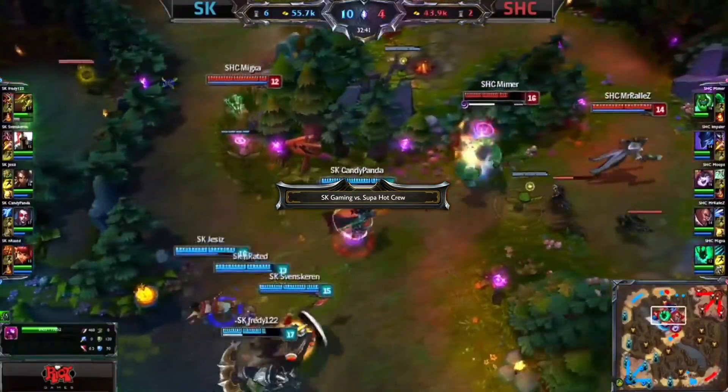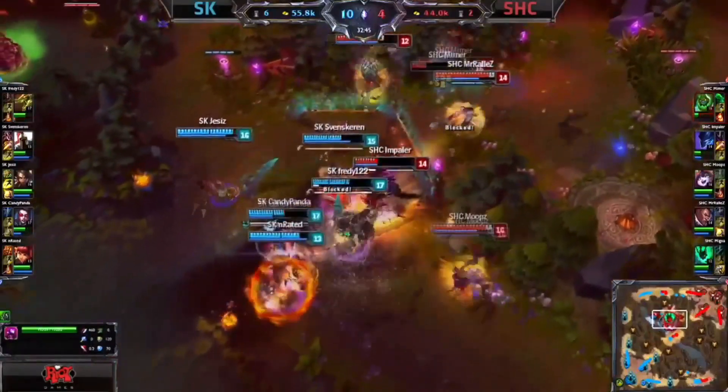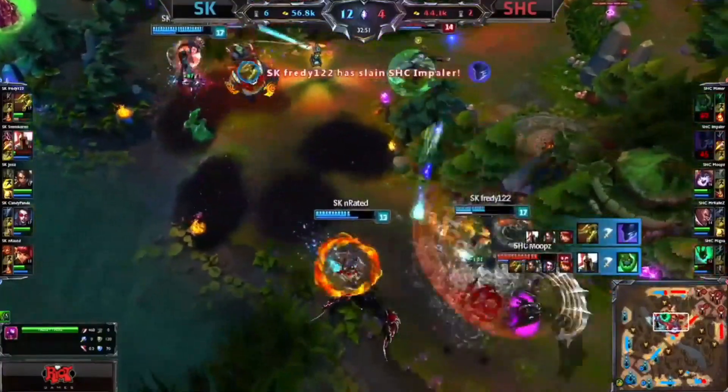They want the fight instead. Where's the first Spear gonna land? Is there a stun? Yes, on towards Mimer. Candy Pandas actually at the front, but look at that — he tumbles out towards the back. Impaler gets Wild Growth. Mimer bounces around, but that's not gonna save him. Impaler's dead as well.